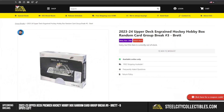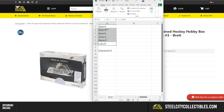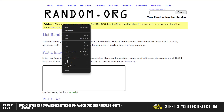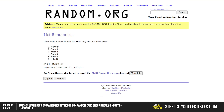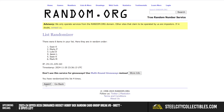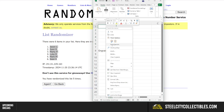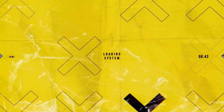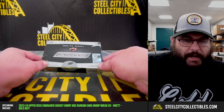Alright, next we got number three random card group break - Ingrained. Same thing: we're going to take the names, randomize five times, open the box, list the cards in order, take the cards after we're done opening the box, randomize, match it up to the list of randomized names. The card next to your name is the one you will receive. We got Jason, Sean, Marty, Luke, Mark, and Sean. Good luck, here we go - one box Ingrained hockey.